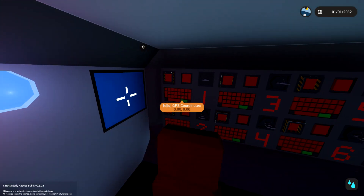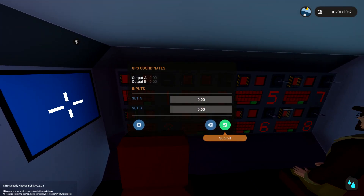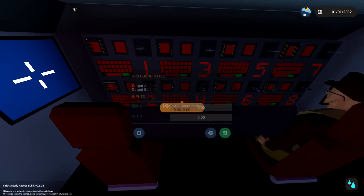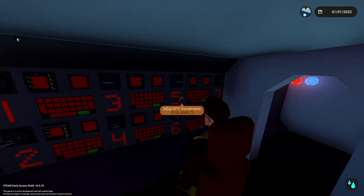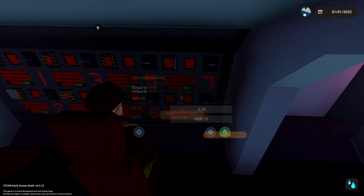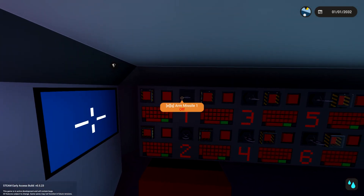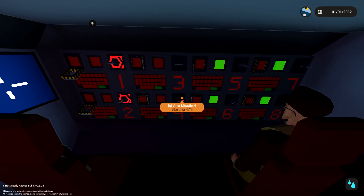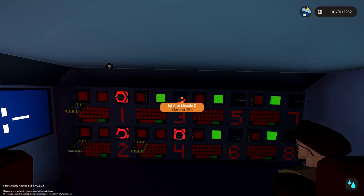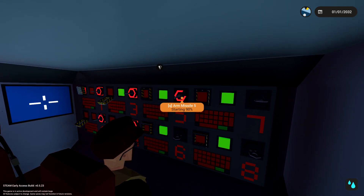All right downstairs - past the fake screens, we've got the torpedo tubes. If we go in here, we're gonna launch the missiles. Grid coordinates one are set, two are set, three are set, four are set, five are set, six is set, seven is set. If you want to go ahead and open up all the hatches, I'll arm the missiles.